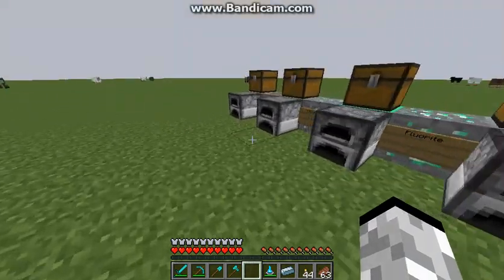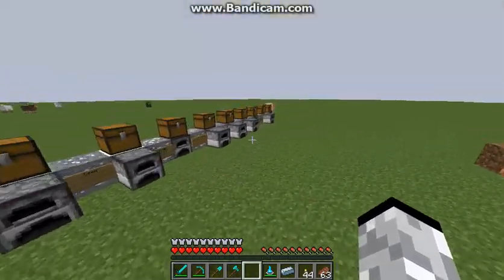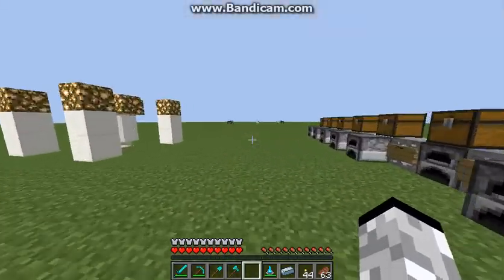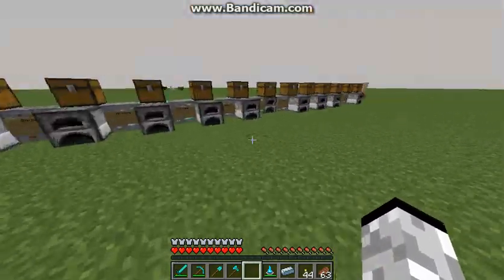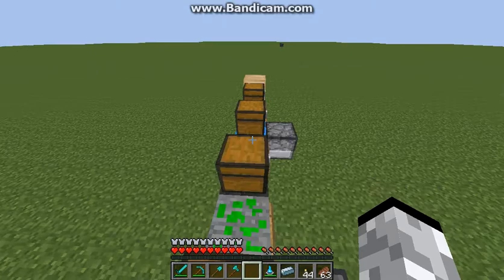Once you mine all the ores, you want to put them in furnaces and smelt them all. With the ingots, you can make armors, tools, weapons, and blocks — anything with a normal crafting recipe, except with the new ingots replacing the normal ones.